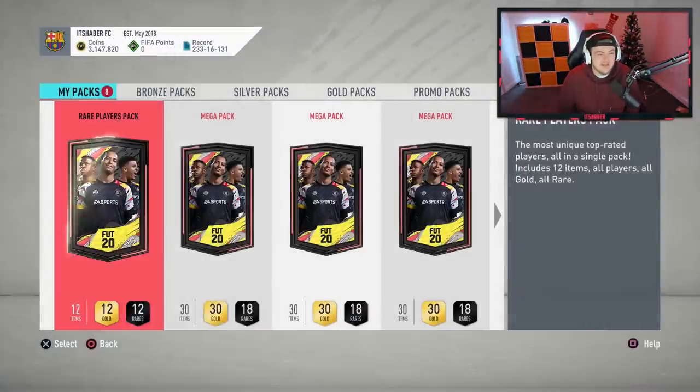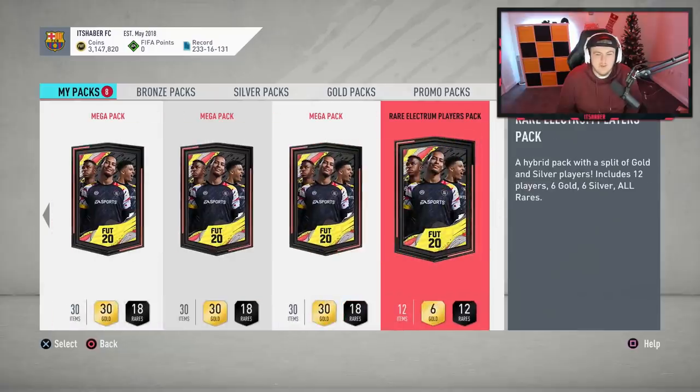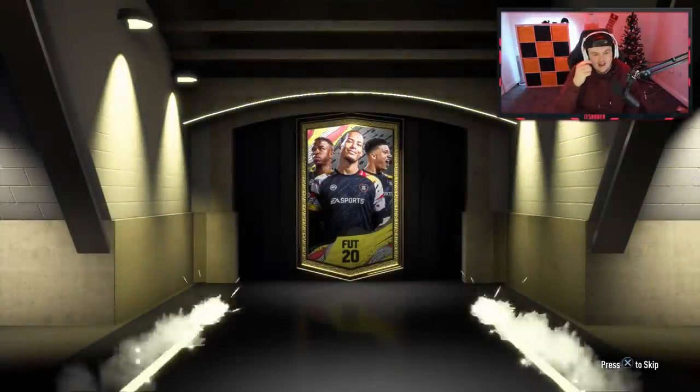Let's actually open up our weekly rewards now. We've got six mega packs to open. We've got a rare election players pack — this is from the Paulino SBC. I've changed my lights on the back to white for another icon; fingers crossed it works.